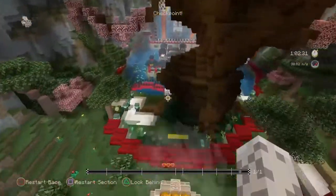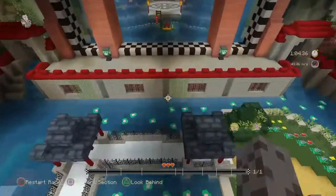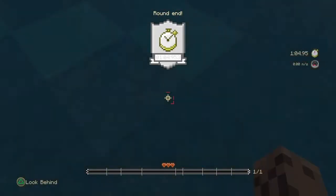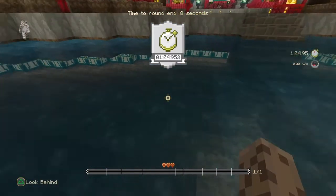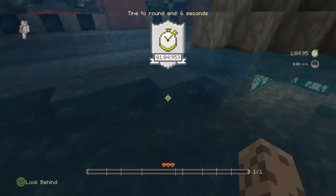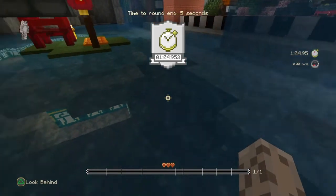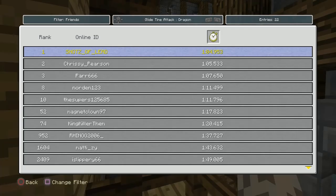I did that trick a little bit here, but not that much because I needed to stay underneath that tree area. Then I just go right through the finish line. So that's how I got a 1:04.95 on Glide. I hope you enjoyed the video — if you did, please give a like, as it really helps out the channel. Please subscribe if you haven't already. I've made quite a few videos like this and I plan on making more, so check those out as well. I hope you enjoyed — I'll see you guys next time, bye!